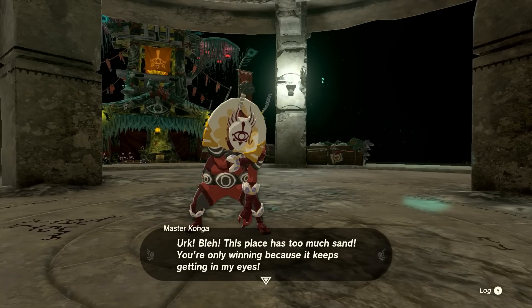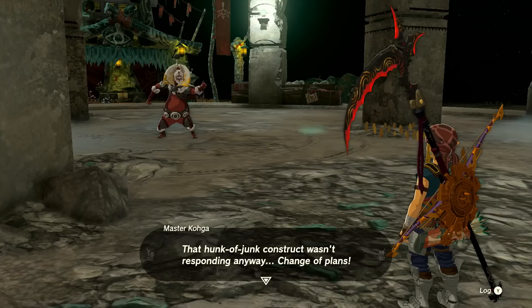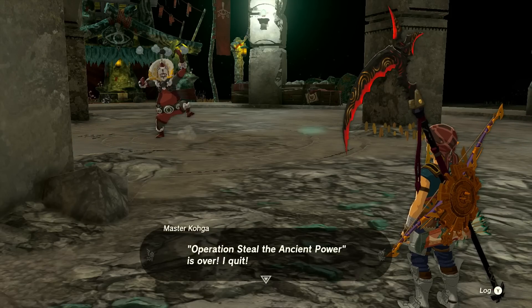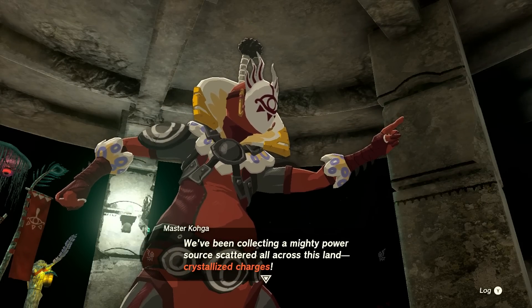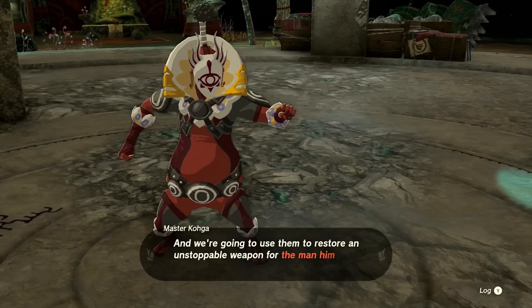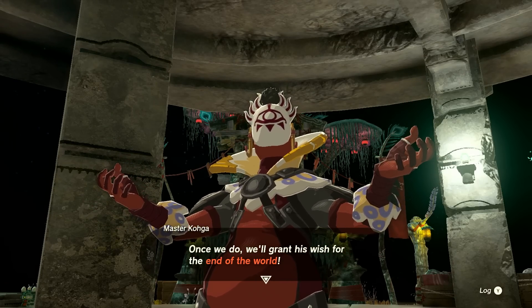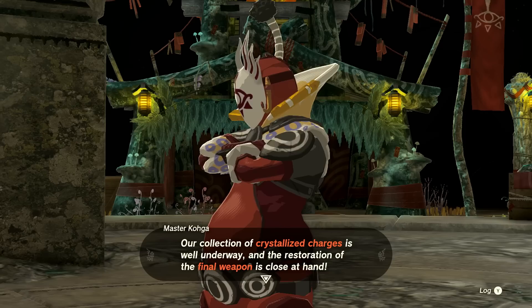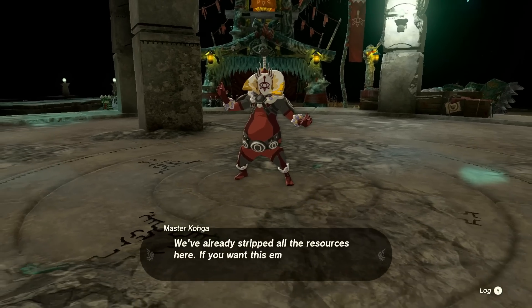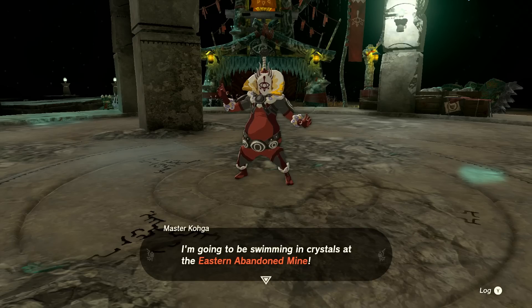'This place has too much sand — you're only winning because it keeps getting in my eyes! I'll let you off easy again. That hunk of junk construct wasn't responding anyway. Change of plans — Operation Steal the Ancient Power is over. I quit. I thought that power might make things easier but it's just icing. I'm after cake. We've been collecting crystallized charges all across this land — we're going to use them to restore an unstoppable weapon for the man himself, the magnificent one. Once we do, we'll grant his wish for the end of the world. The restoration of the final weapon is close at hand. I'm going to be swimming in crystals at the Eastern Abandoned Mine.'